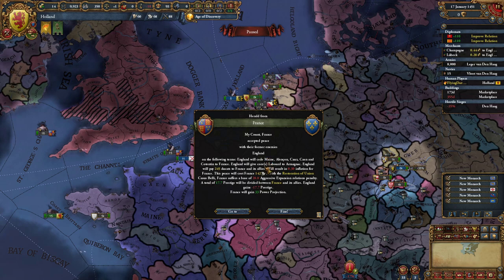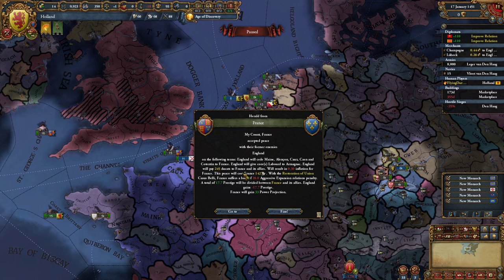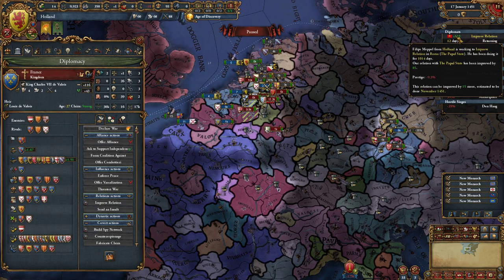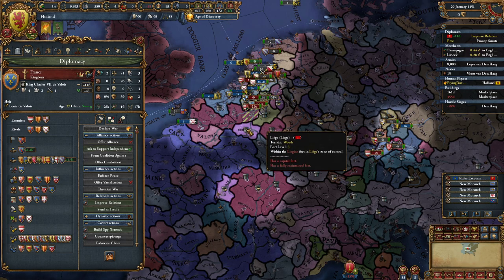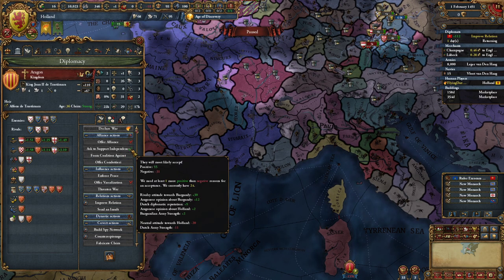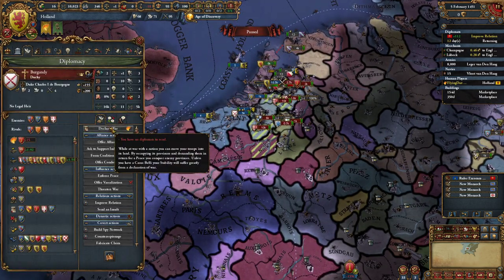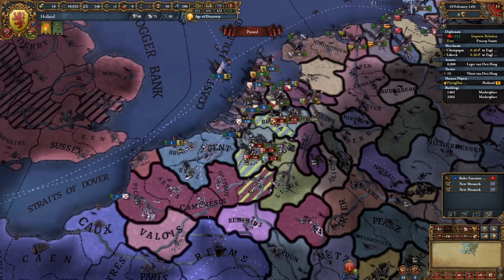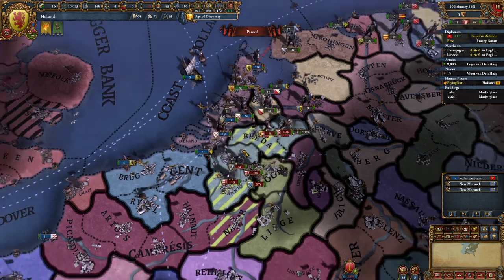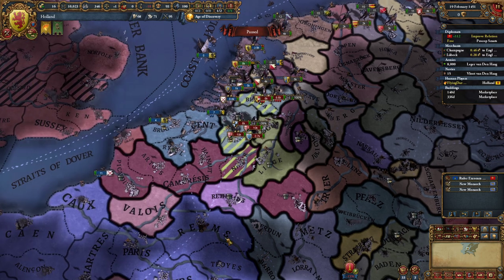France is finally done with England — they take Maine, Alençon, Cotentin, and the rest except Bordeaux. Now I want to ask France to help me. France and Aragon are both on board to help us break free. Can we do this? We can break free — let's continue. This is the best moment. We have great relations.